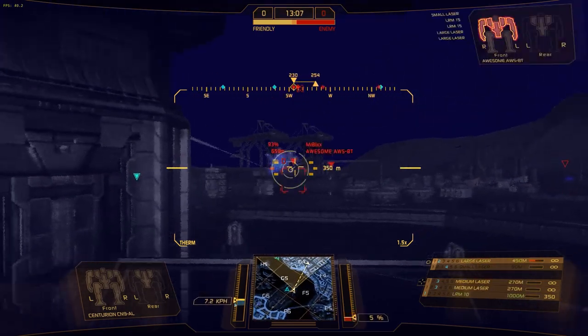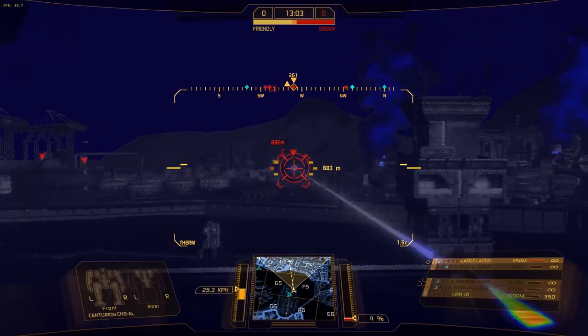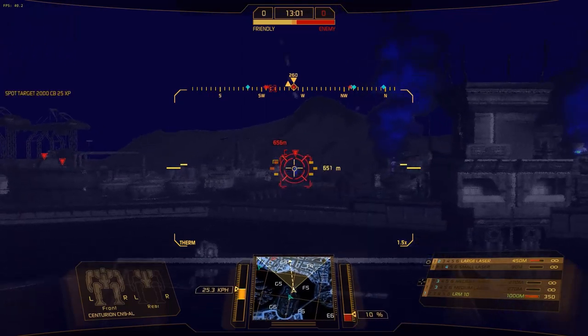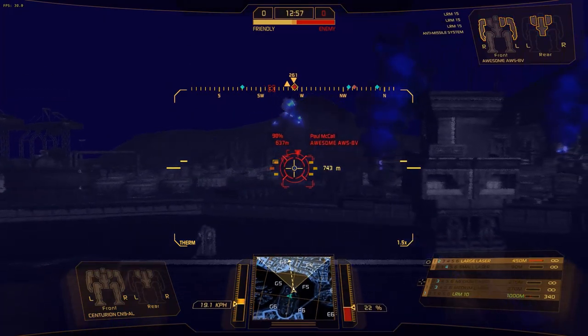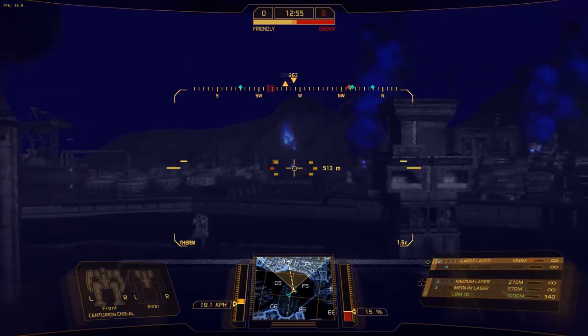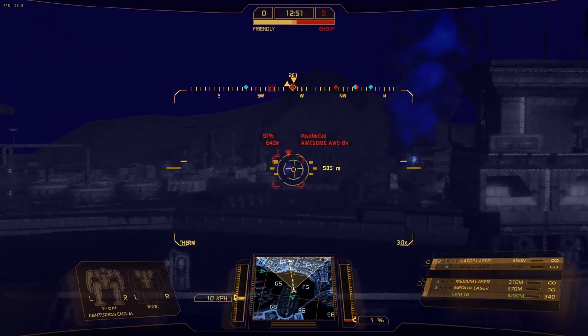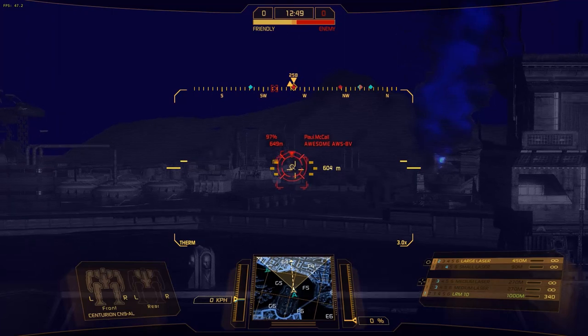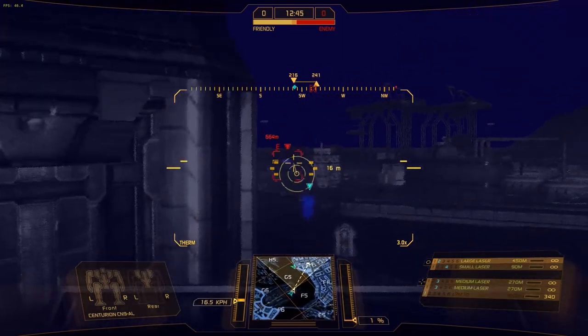I like to set my weapons up with the longest range weapon first, and the shortest range weapon as my last hotkey, so when I fire them I can chain them together — it's better for heat management that way. If they're really far away I'll use number 1, medium distance number 2, closer number 3, and super close I'll use my small laser on number 4. Also be careful with the large laser — it does zero damage under 270 meters, so don't use it at close range.